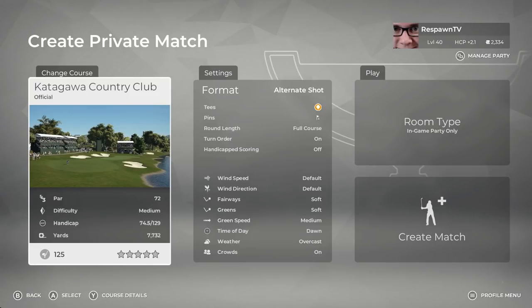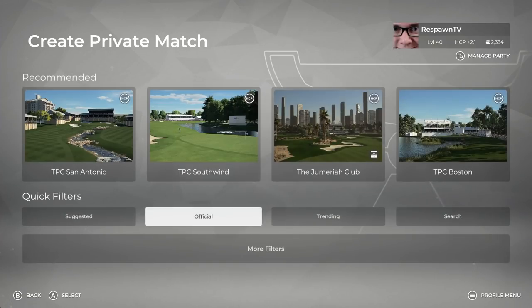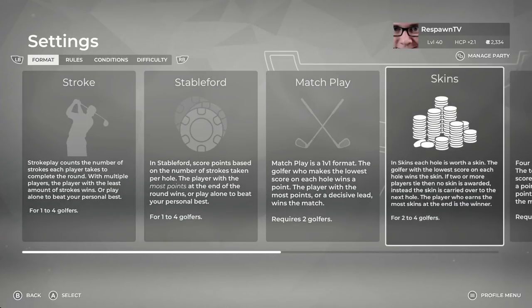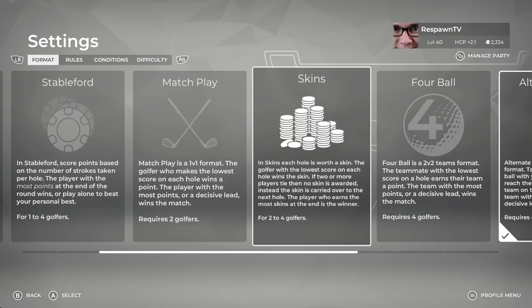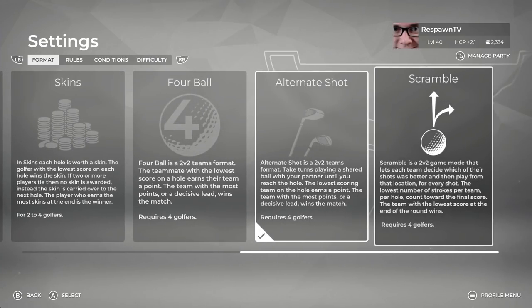That is the matchmaking — that's what you're going to be looking at if you're looking to get into a game online, either head-to-head, scramble, or wagers. Next up, you can create a private match, and this will look pretty familiar. You can choose whichever course you would like to play. The format options you get are: stroke, stableford, match play, skins — which max per hole is 100 — four ball, alternate shot, and scramble.